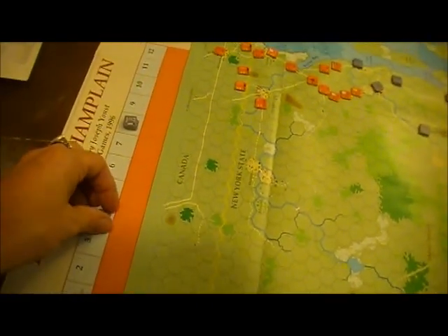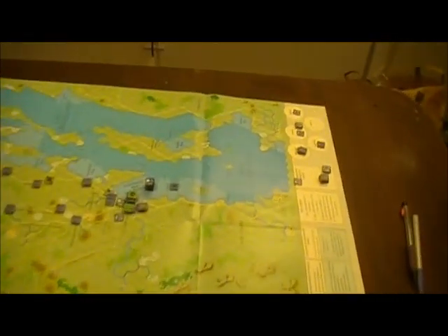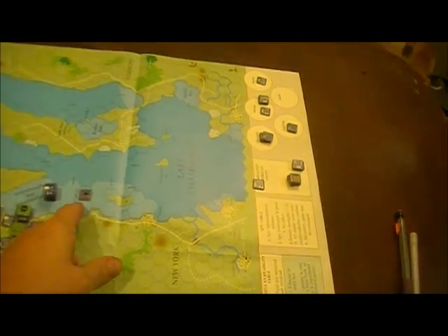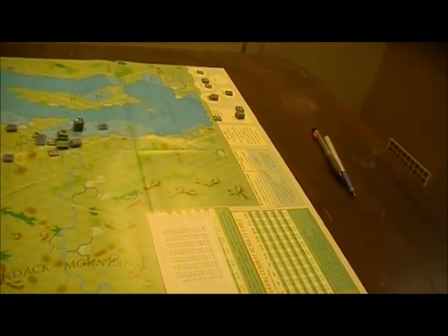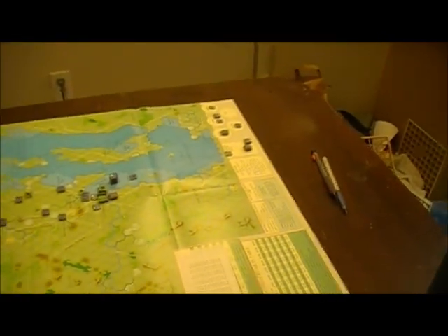Onward to the Americans' turn four. The Americans are getting worried about the British Navy, so they move their ships at some risk across Lake Champlain. They got a lucky roll, got into position, got another lucky roll, and got into the next position — 50-50 odds. If they hadn't made it, they would have had to undergo a gale check, which means on a one-in-six chance they'd take hits on one of their ships.